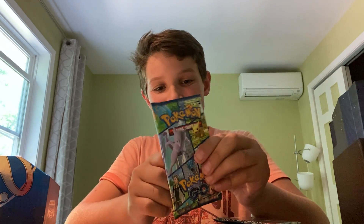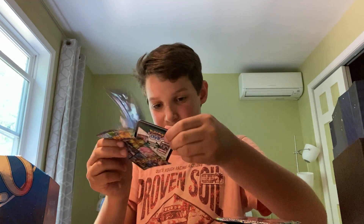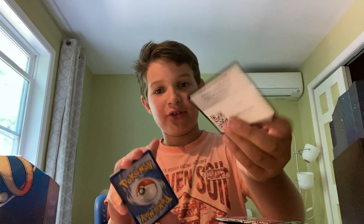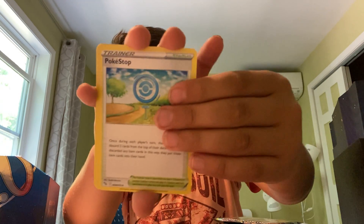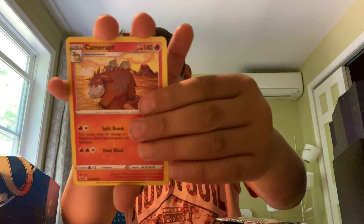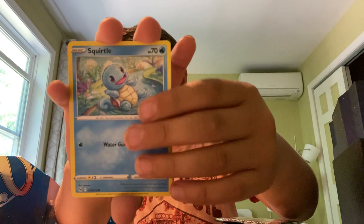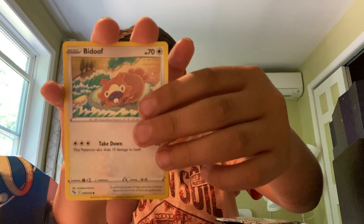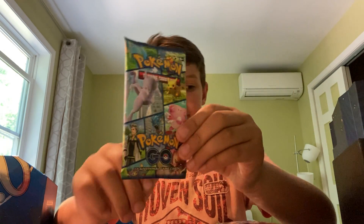I don't know what to say — it's two. I haven't pulled a Radiant Venusaur, I really want it, but like, Radiant Charizard — not too shabby. Grass energy, nice. Fighting. Pokéstop, we got a little module. Pidove, Bulbasaur, Squirtle, Pidove reverse holo, Slowpoke, and a Charizard holo. We have two — we have six packs after this.